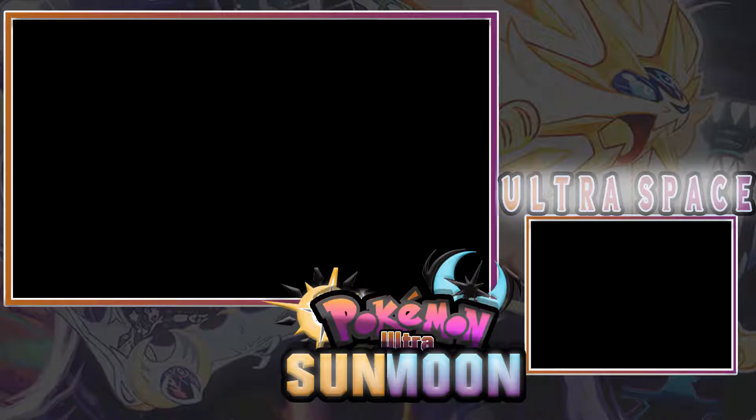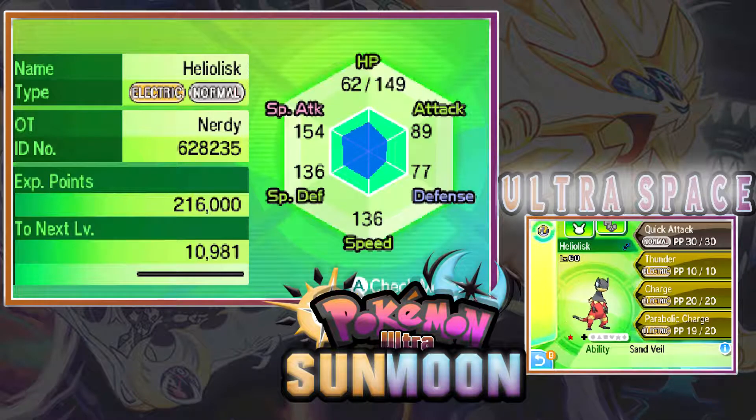Summary time! Heliolisk is an electric/normal type. At the top screen we have the stats, and the OT is MainNerdy. Moving down to the bottom screen, this Heliolisk is a male, level 60, caught in an ultra ball.